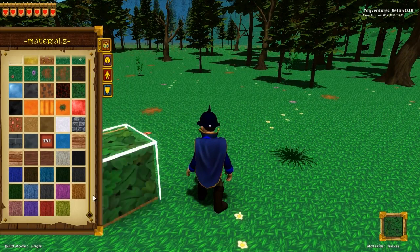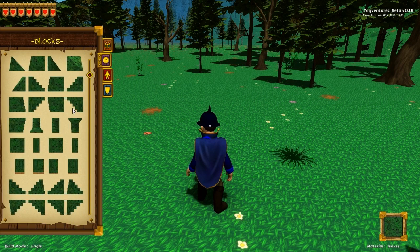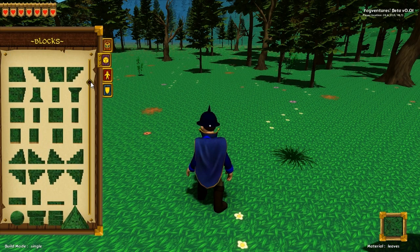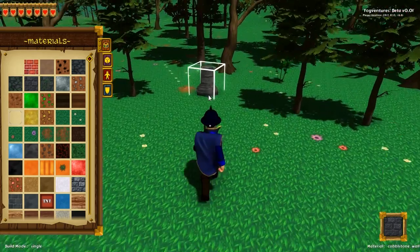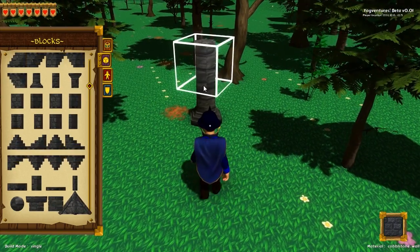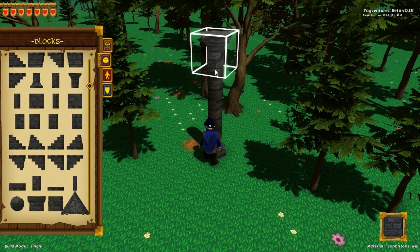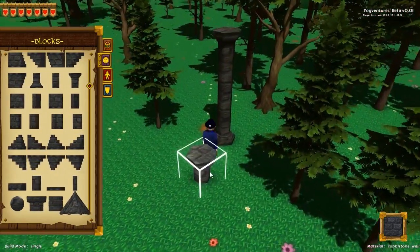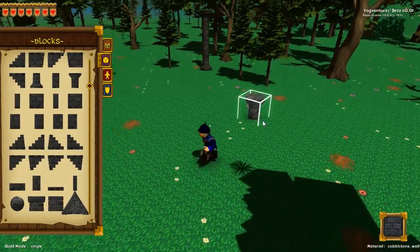I mean, you do have these textures and these types of blocks, but to be honest, they don't really fit that well together. For example, you could take stone columns and put them around the edge like so, but it does take a long time, and the building selector is a bit iffy — it's not quite as smooth as it could be.